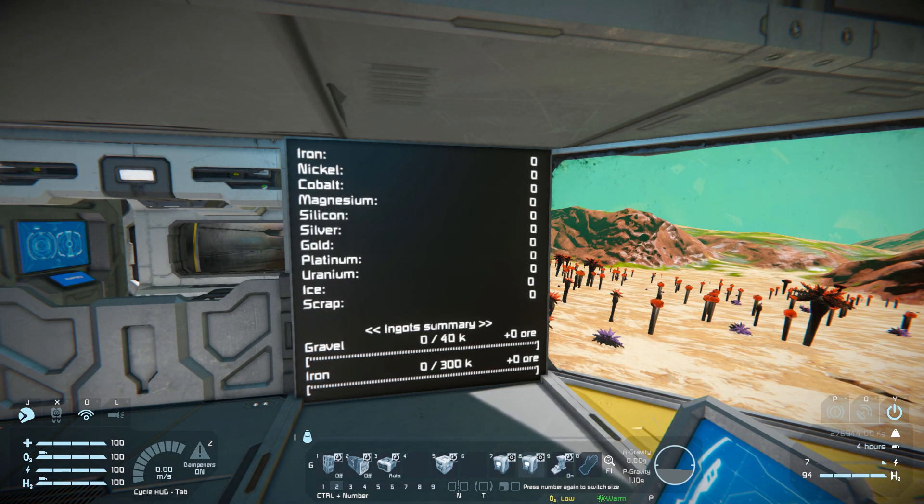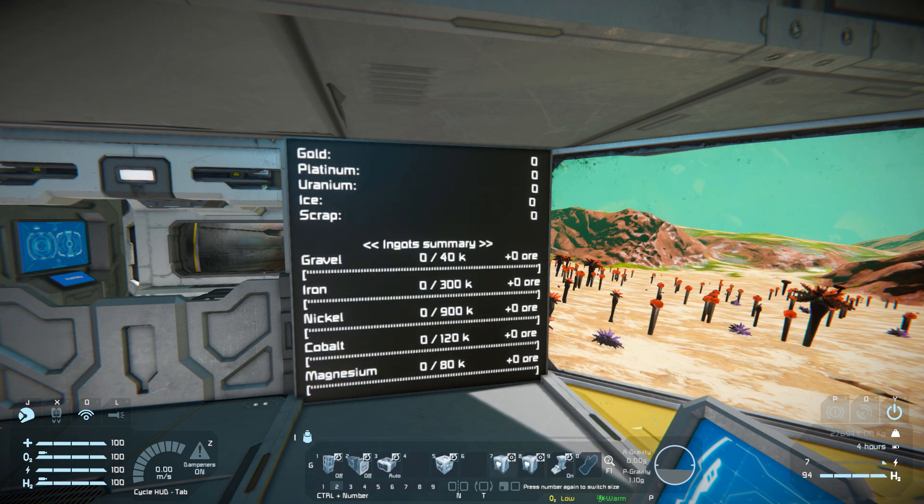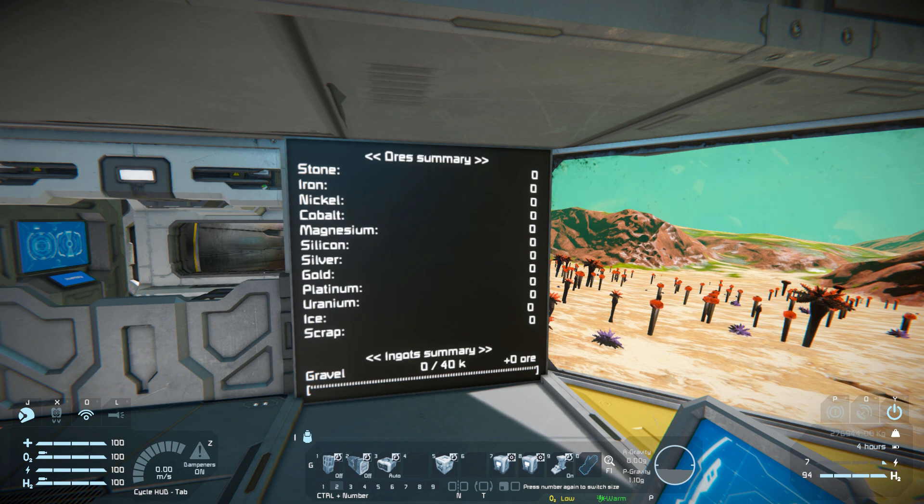Pressing number seven moves the LCD screen up, and pressing number eight moves it all the way down. Number nine is to turn our landing gear on and off.